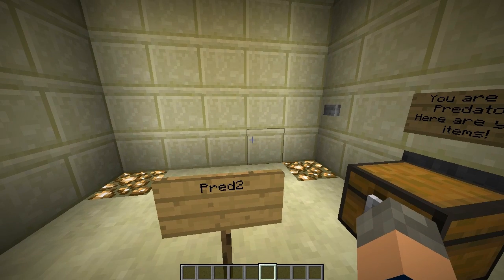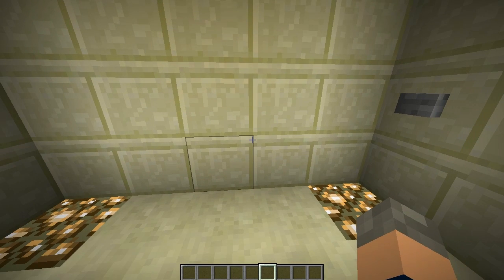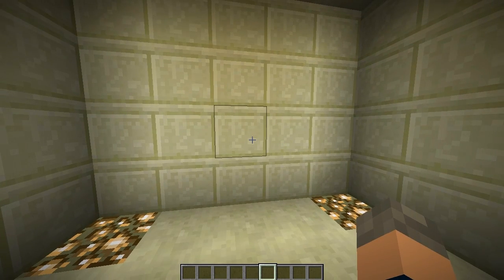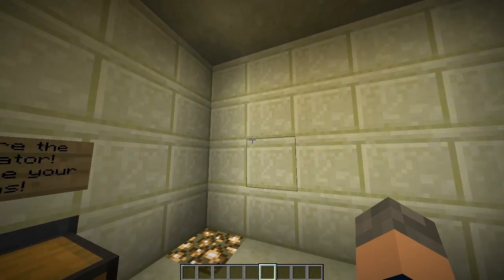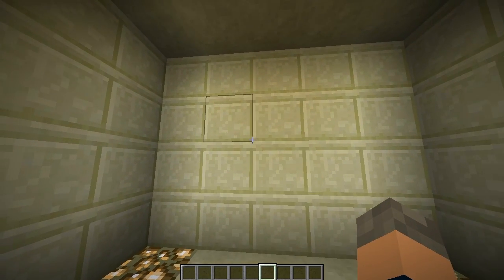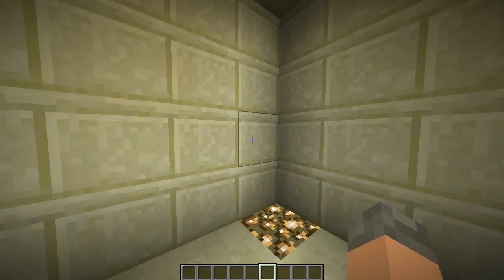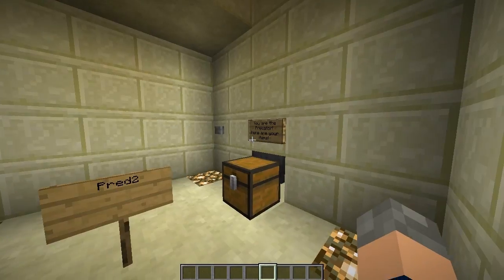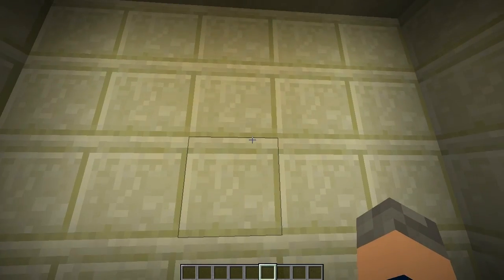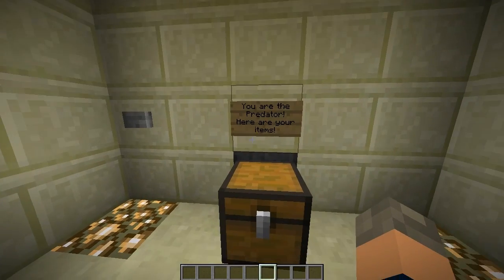In that start room you get given gunpowder, three potions, a brewing stand, and then your other tools later on. I didn't really like that system — probably my least favourite part — because I hated having to brew the potions. There was no way around it then, but with hoppers there are ways around it now. All your items were given via dispensers, but we can't put splash potions in dispensers because they'd fire at you.